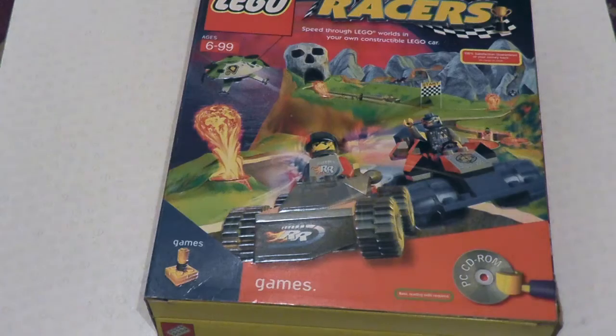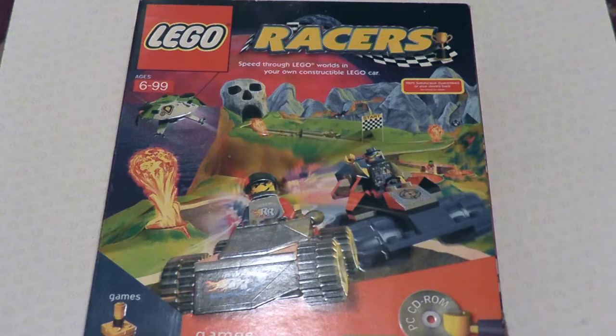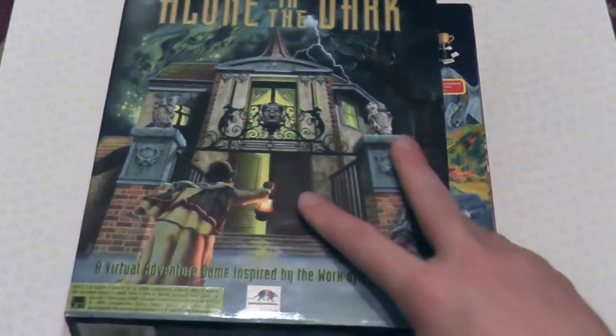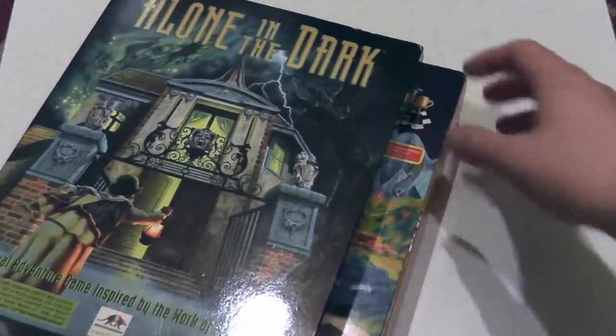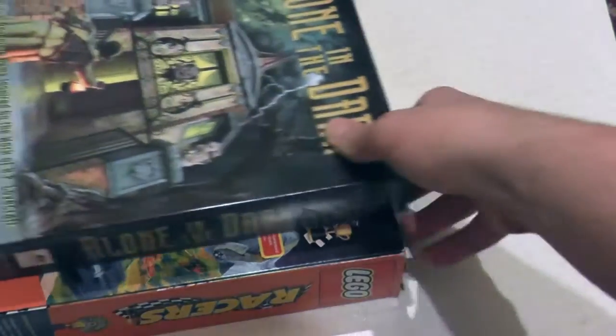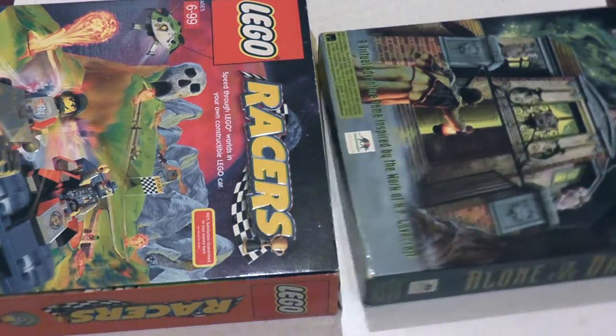If I was to ask what the greatest toy ever is, I'm pretty sure I can guess what your reaction would be. It could either be Lego, or wrong. That was a great segue into me talking about Lego Racers, which has a gigantic box. So gigantic, in fact, that if I compare it to Alone in the Dark, we can see that it is significantly wider, significantly taller, and significantly deeper. Why is it so big? Let's find out.